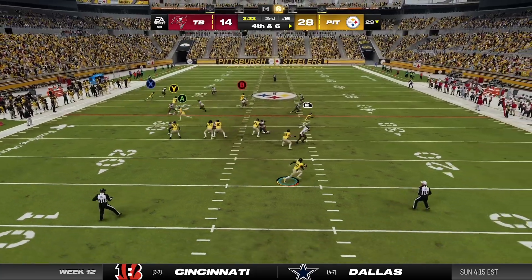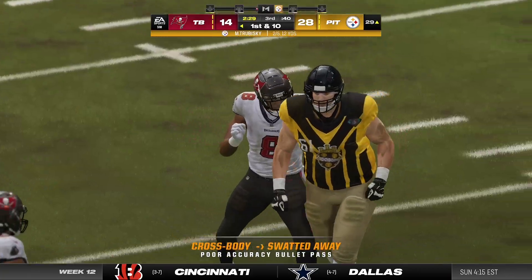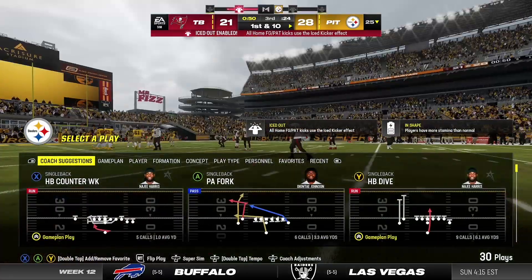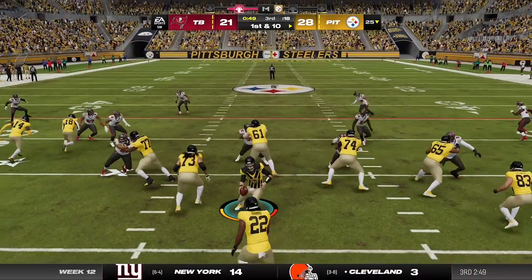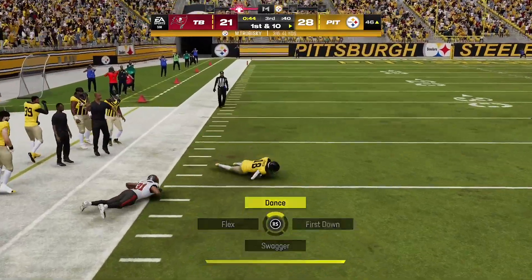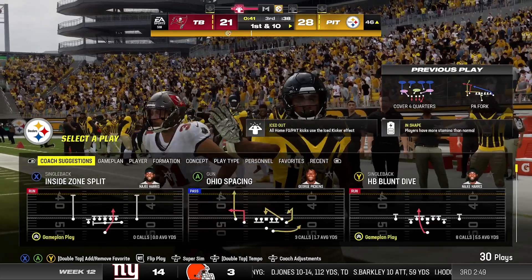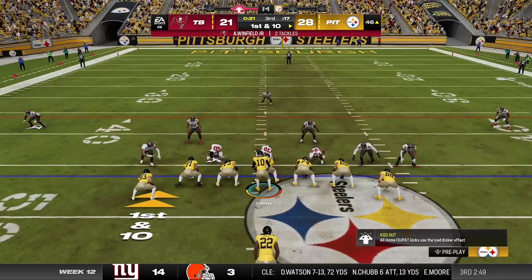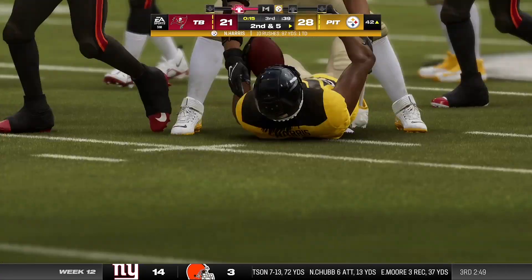They'll try to throw for it with Trubisky — flushed out right, now on the run, he'll throw it back deep over the middle, and he knocks the ball away, falls incomplete. The offense takes over here in the final minute of the third quarter. Down the left sideline — he takes it across the 50 to the 46-yard line, 29 yards that time. So from Buccaneer territory, it's first and ten at the 46. Now Harris — a five-yard gain gets him to the 42.